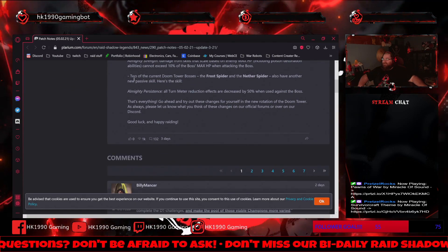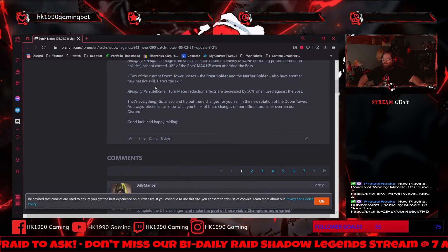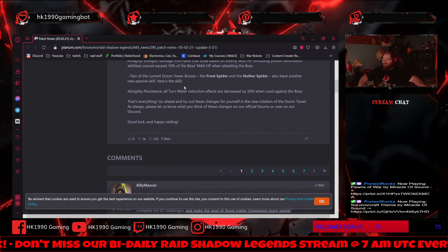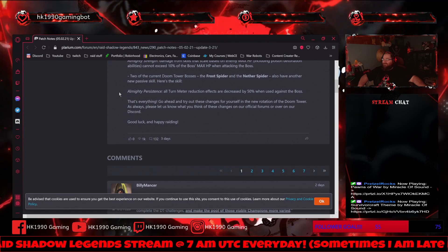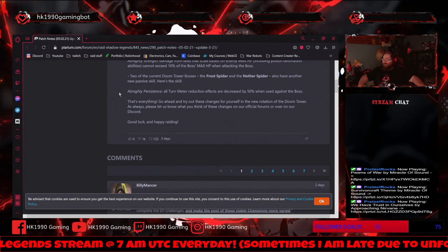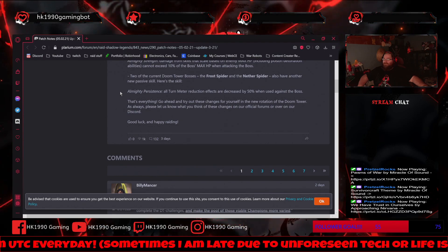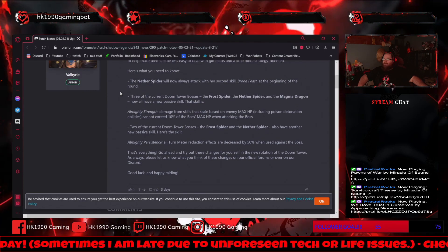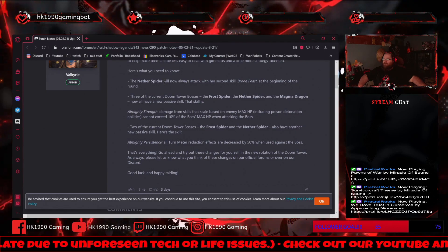Two of the current Doom Tower bosses, the Frost Spider and Nether Spider, also have another new passive skill: Almighty Persistence. That's something we need to watch out for — all turn meter reduction effects are decreased by 50% when used against the boss. I think we beat the Nether Spider already — yeah, that's right, we did beat her.